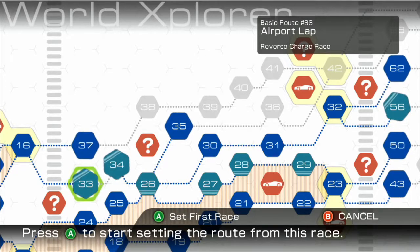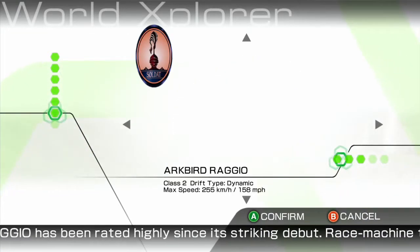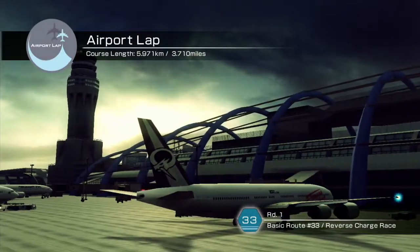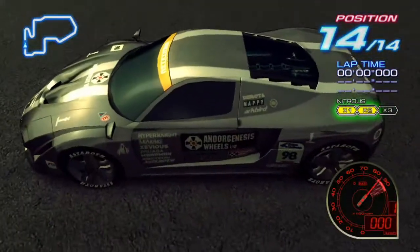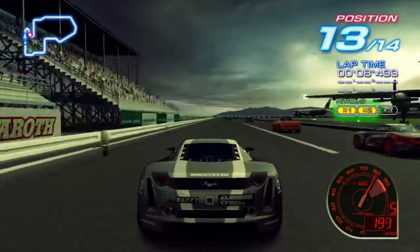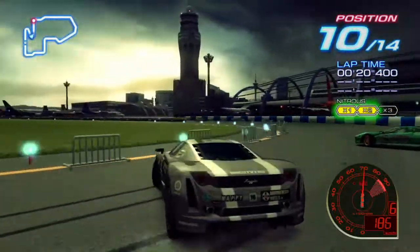So now what we're going to do is races 33 and 34 - these are reverse charge races, so these are going to be really fun. For this one, I'm going to take the Arkbird Ragio. We'll take the Ragio for this one. I can feel this race is going to be really hot. We are here at the airport lap. The Ragio actually has a little bit of active aero as well, which is interesting. It's one of the only cars in this game that has active aero. You have to get up to your top speed, and there's a little spoiler.